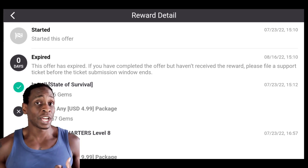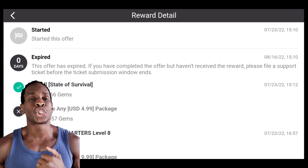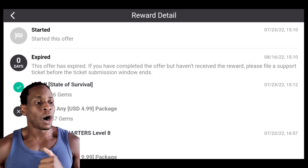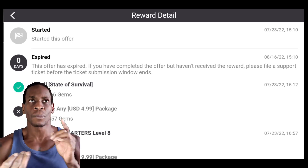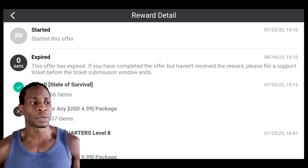Same thing would go for Raid Shadow Legends, especially if you're a new player — they give you so many resources at the beginning of that game. All you have to do is go there and use their different promo codes. If you Google 'Raid Shadow Legends promo codes,' their website and State of Survival promo codes will come up. There's also Rise of Empire.